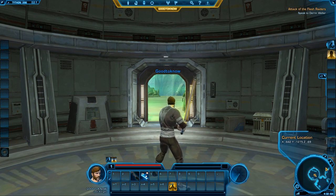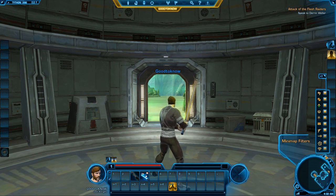Over here is the minimap. You can actually zoom in and out so you can see more. There are some filters you can set on what you want to see — if you want to see the vendors, the taxi, trainer, bind points, resource, mail, modification stations, cargo hold access, galactic market kiosk, and crew skill trainer.